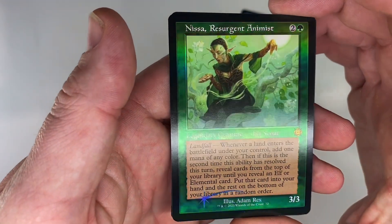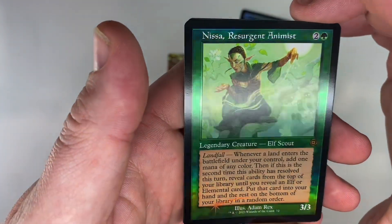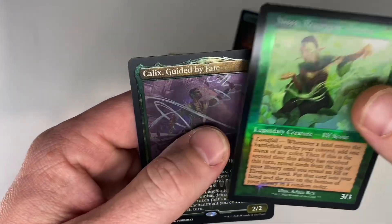Nisa, Resurgent Animist. Mythic. Showcase foil. That is awesome.